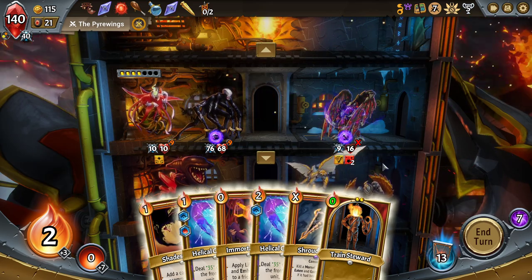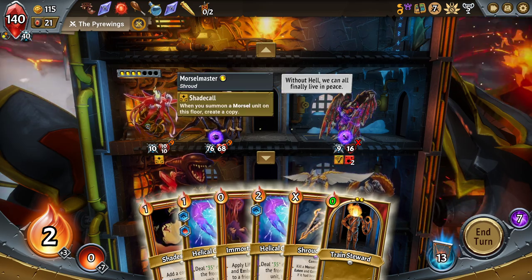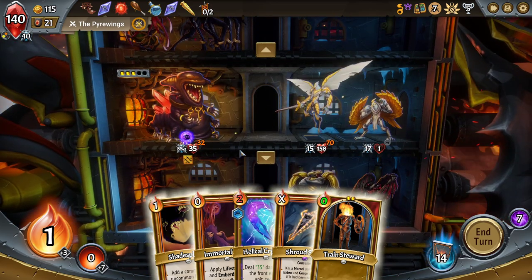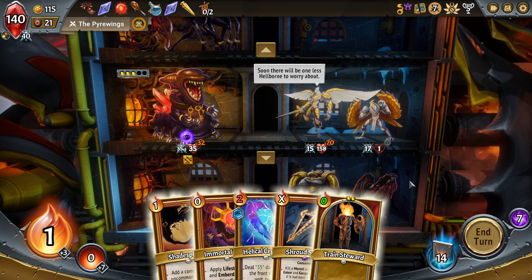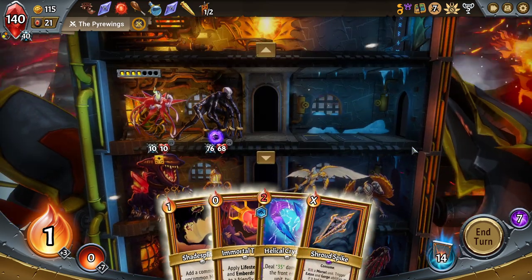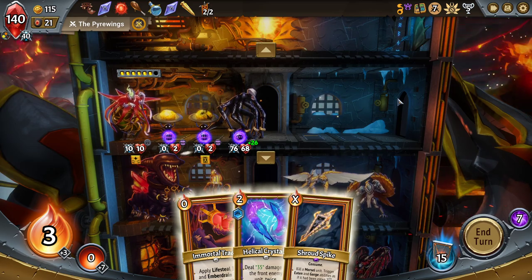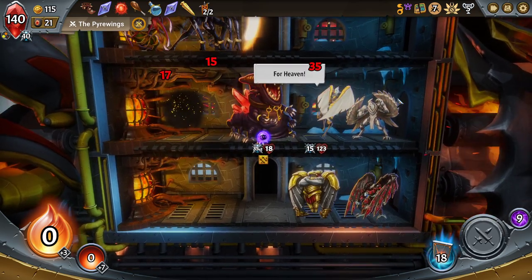That's a lot of damage the Crucible Warden's about to take also. Let's block 15 of it. Shade split and nice — some damage shields there. I don't need to Shroud Spike those. I'll have better Shroud Spike turns later.